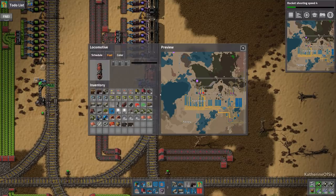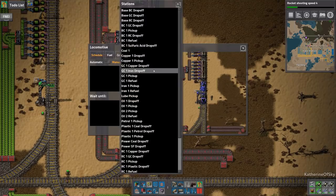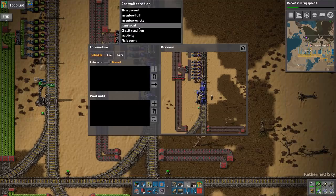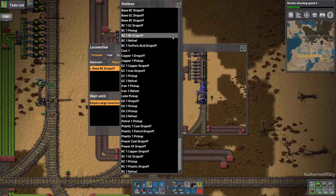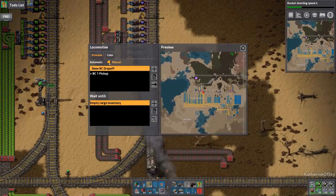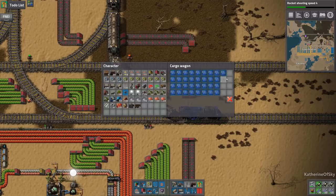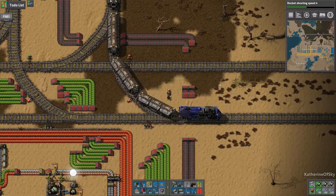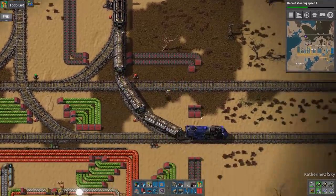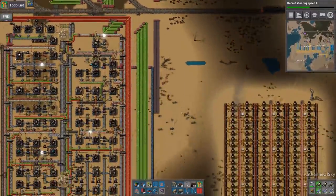Now we want to add the train for blue circuits first because otherwise we'll forget. This is going to be a very funky train to fill because blue circuits stack so darn high. Take the wood, and you're going to be a blue train. This is base blue circuit drop off, inventory empty to leave that station. Then it's going to go to blue circuit pick up, inventory full — go have a nice time. I forgot to mark the car. I really want that mod — I always forget to get it before I start recording. There's a lot of forgetfulness involved, but that's okay.